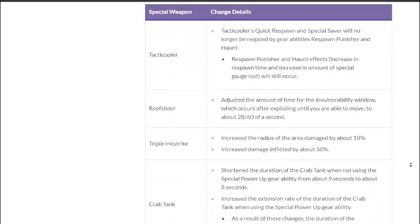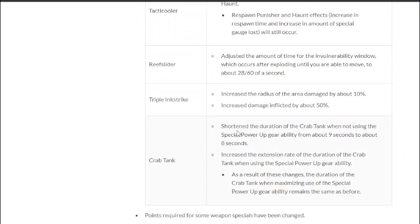Crab Tank — the duration without using Special Power Up gear ability has been reduced from about 9 seconds to about 8 seconds. It's not a massive nerf but it is something that will have an impact on Crab Tank's presence in the meta, because one second in Splatoon is quite a lot. I wish they'd nerf it by a little more — maybe 7.5 seconds — but we'll have to see how it does.